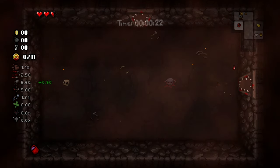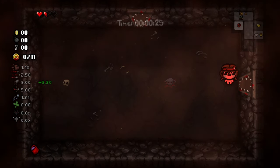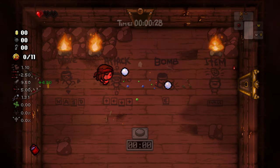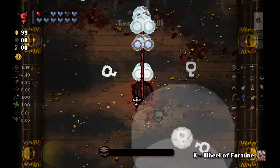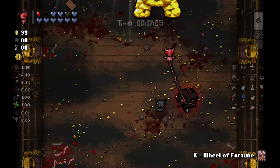The character that ended up being surprisingly effective was Samson, a character I tend to overlook. Since there is always a curse room in Greed Mode, you can take 4 hits right off the bat to boost your damage. Not as strong as the other 2 characters but a consistent enough start to make it noteworthy. Note that Samson's Greed Mode unlock is also quite good — it gives you damage for every enemy you kill in any given room.